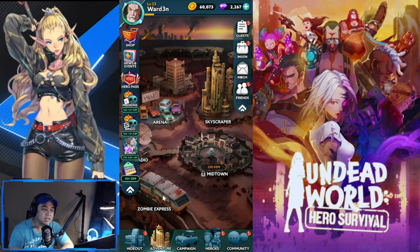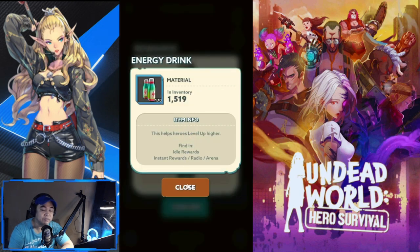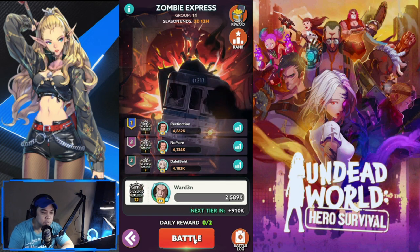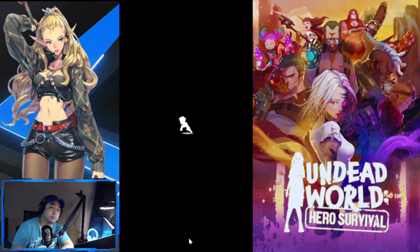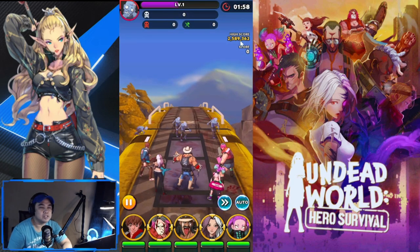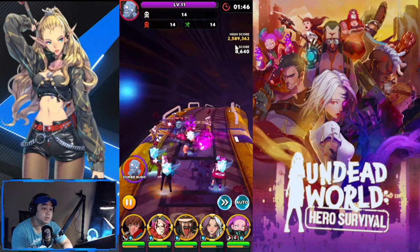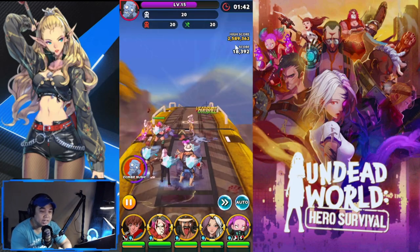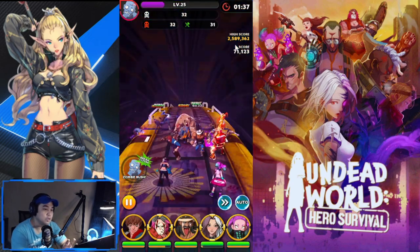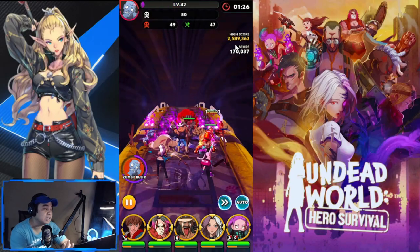You have Zombie Express, which provides materials for leveling up your heroes. Daily rewards cap at two attempts but you can still play to beat your previous high score. We're going to be on top of a train for this mode. My high score is 2,589. Rankings improve as you play and rewards get better with your rank. The key is leveling up your heroes and playing consistently every day.